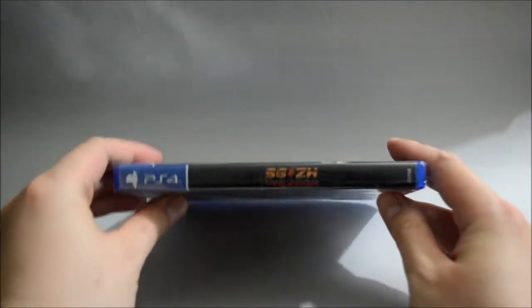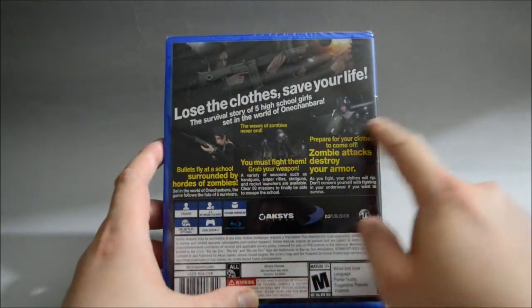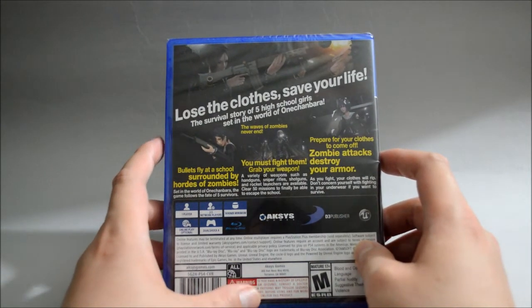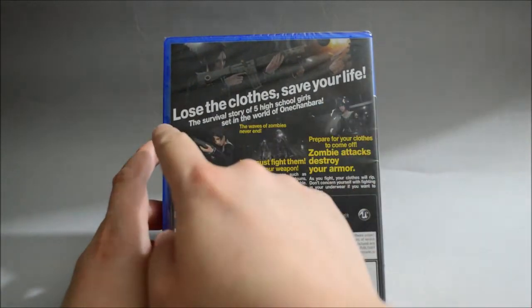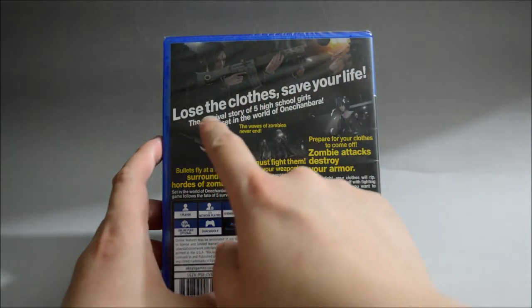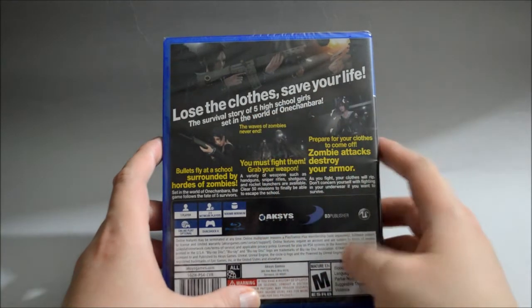Now let's look at the side quickly, and then the back. On the back we see 3 gameplay pictures. This is actually a third-person shooting game, and of course you are fighting zombies. The tagline reads: 'Lose, look close, save your life — the survival story of 5 high school girls set in the world of Onichibara.'